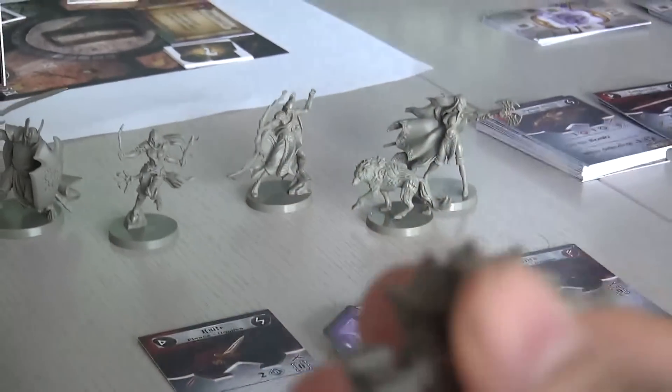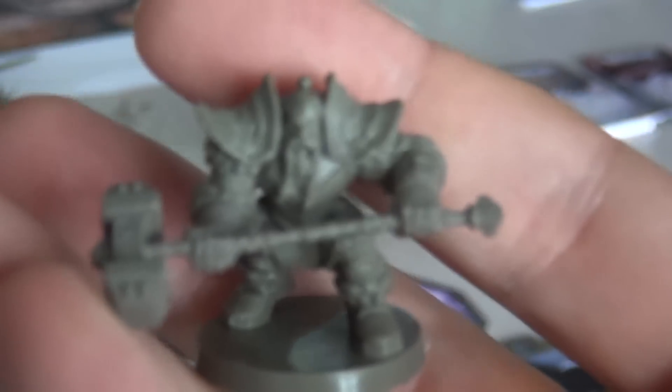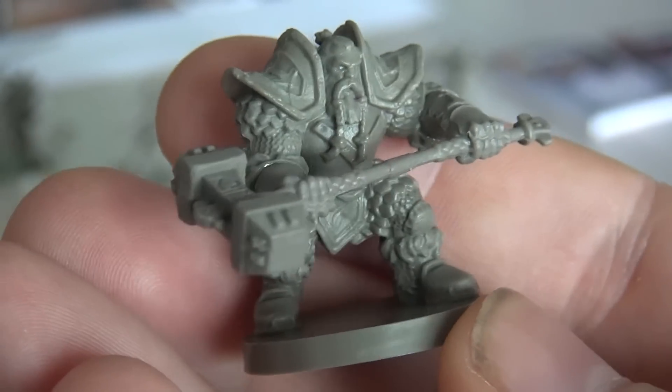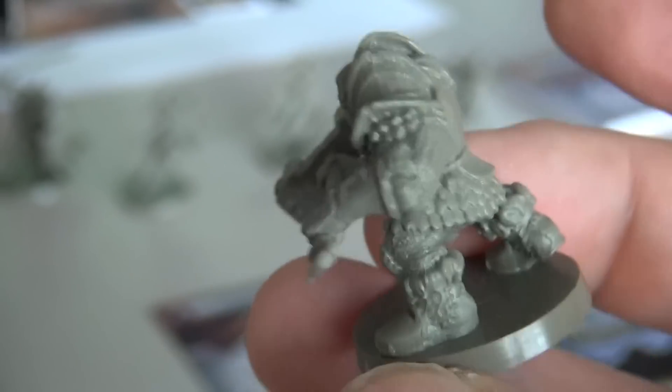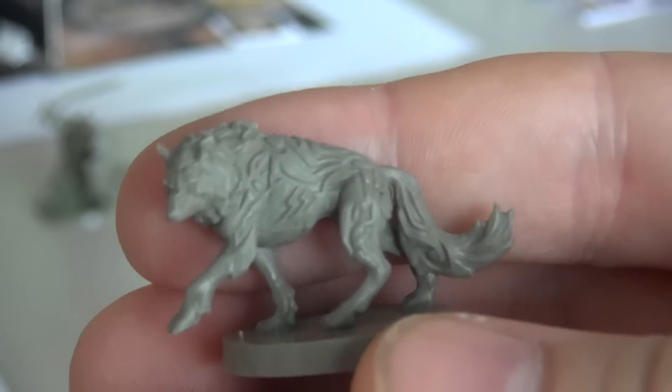Let me get them close to the camera. Look at this dwarf — just look at this guy. The detail is absolutely stunning, jaw-dropping. Let's grab the wolf, which I believe was the first stretch goal and it's already been unlocked. Again, it's very, very detailed. Tons of information, tons of detail here.